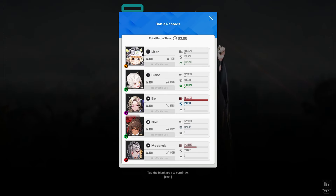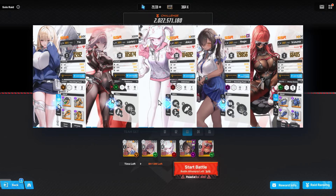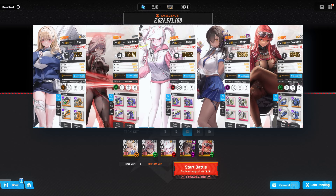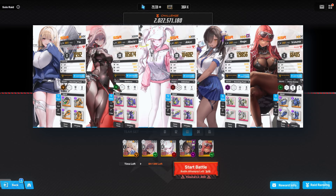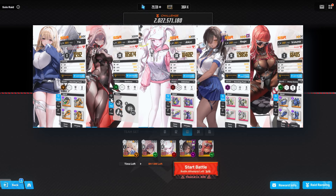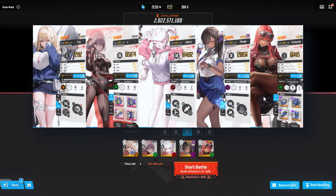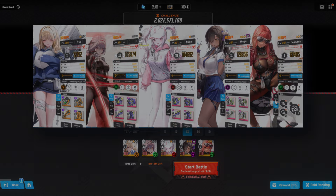If we managed to destroy the core we would have gotten 650, but that's fine — we take those. So let's go to team three. For team three, we are running Naga alongside Alice and Black Scarlet. You don't really want to separate Alice and Black Scarlet because of the attack speed Black Scarlet gets from Alice. Alice is going to be the one that destroys the glass slippers, and Naga is going to be the one that destroys the QTEs.